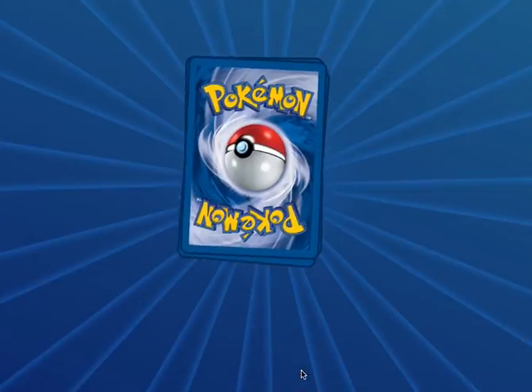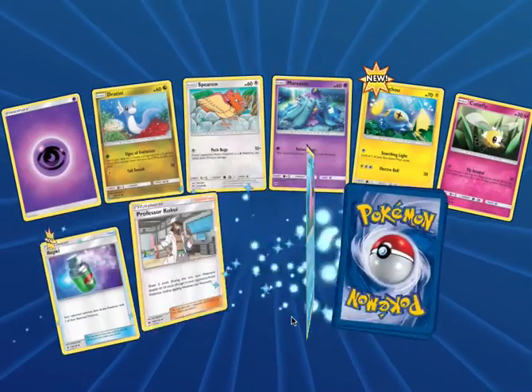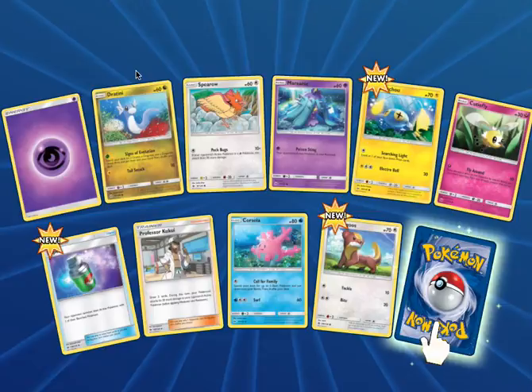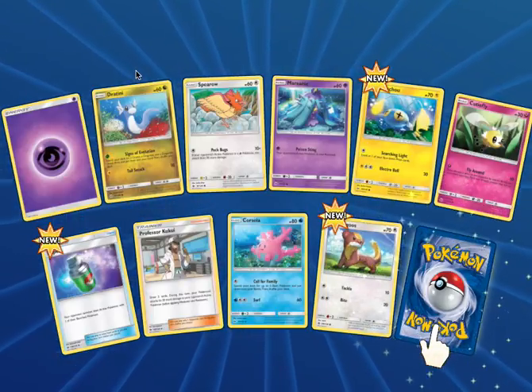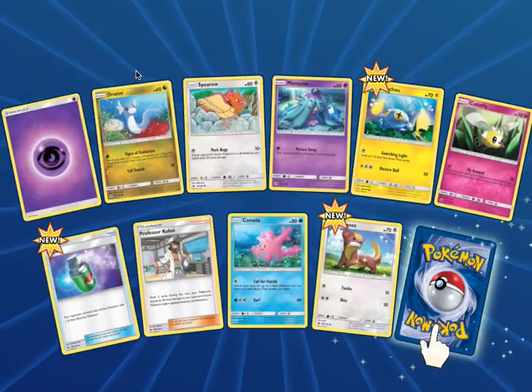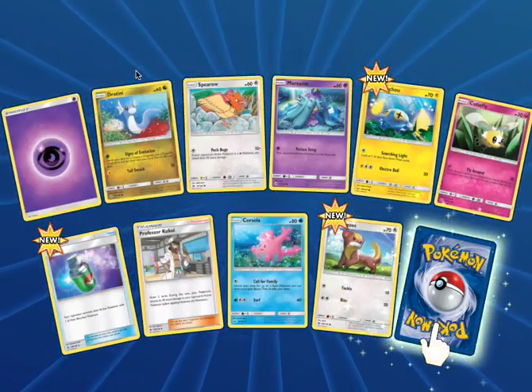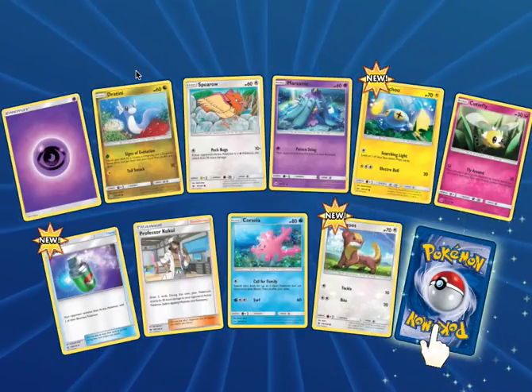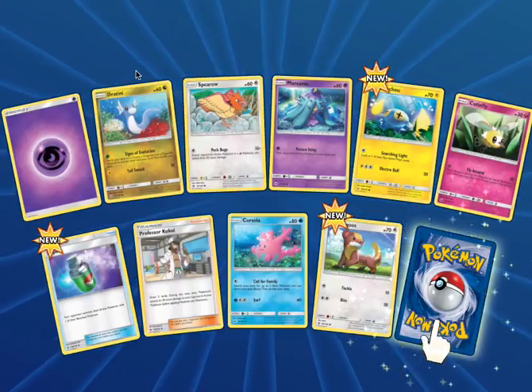Pack number three. In the last two pack openings, we've gotten three Full Art GXs and a GX — that's six packs and four of them were Ultra Rare or higher. So in seven packs we've had four Ultra Rares. In this pack we need to keep up to 50%.